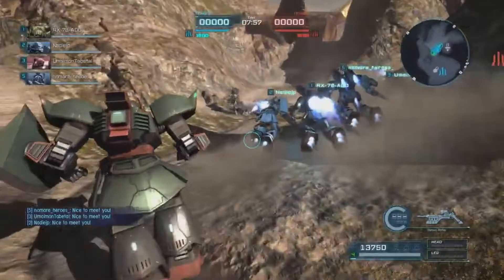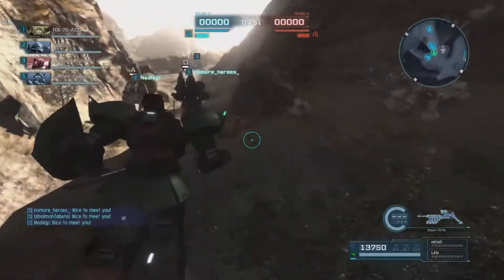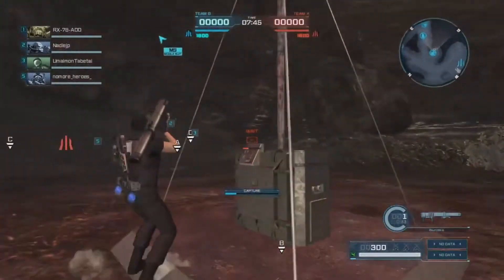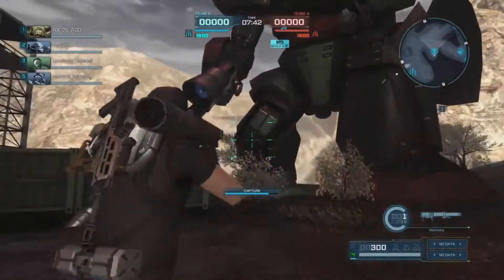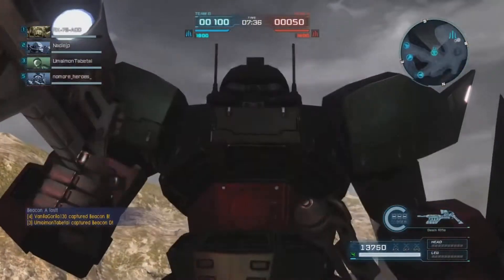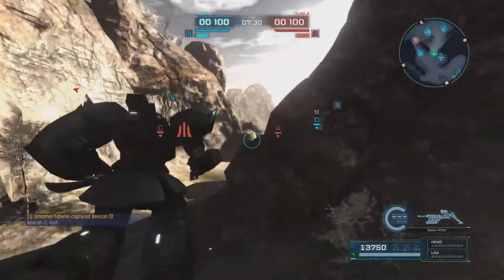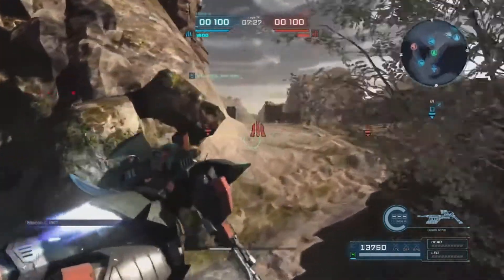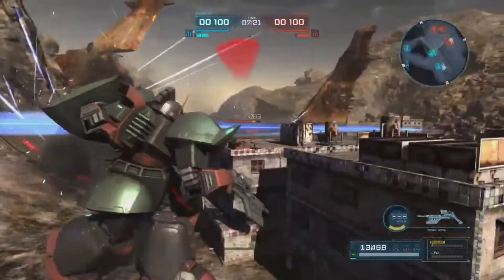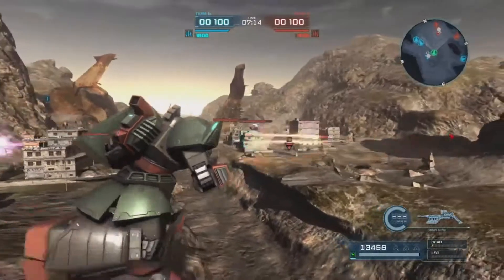I gave it the Zaku color scheme — the modified Zaku color scheme with green and black, but I put some trims of red on it to differentiate. Making sure I got a waypoint since nobody else seemed to really want to get it. Definitely made sure we did get one — waypoint D, which is good. Can't start the map off with no waypoints; you end up right back at your base surrounded.